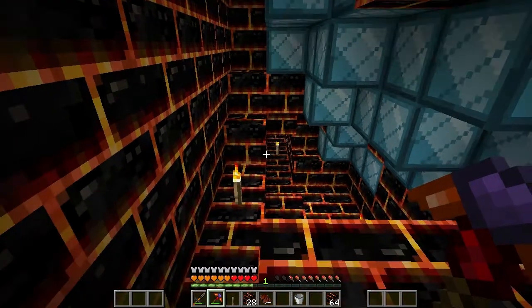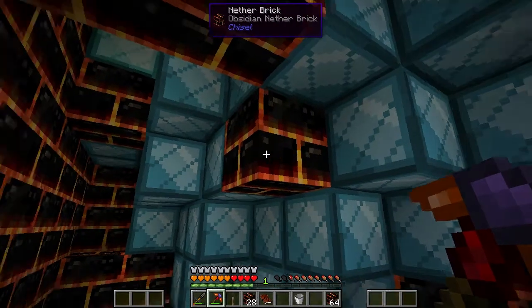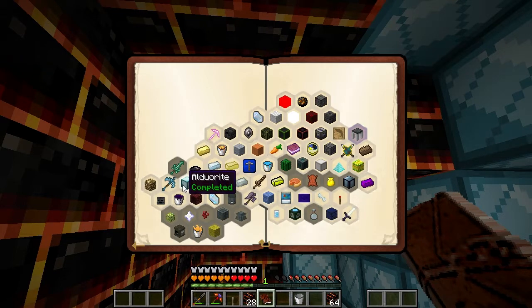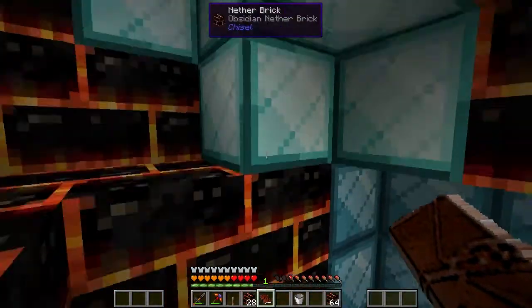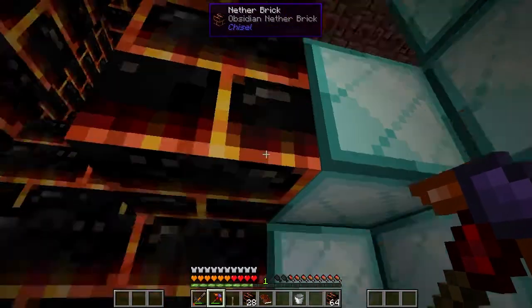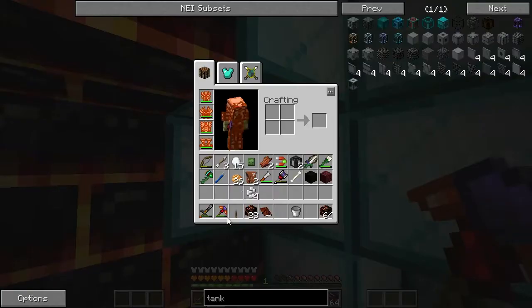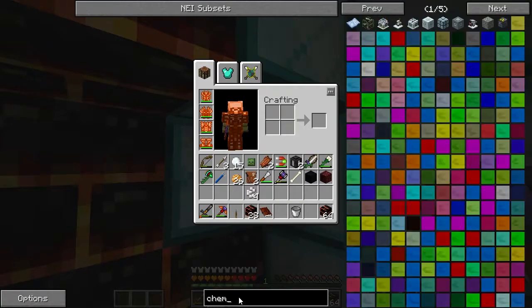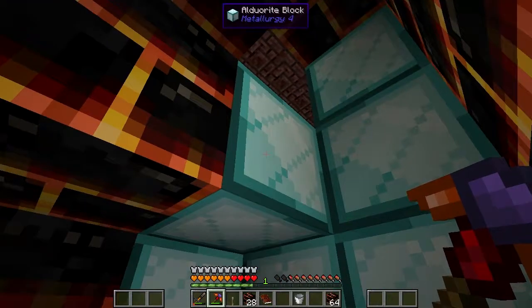Hello everyone and welcome to the latest Material Energy 4. I'm just at the bottom of the nether sphere as I need to gather some blocks for my quest book called Celluclase - I think I said that right. I just gotta grab about ten of these blocks, and once I've done that I'm gonna meet you up top because I want to make a start on chemistry today. I need to make myself a chemical synthesizer.